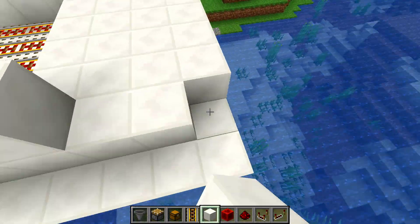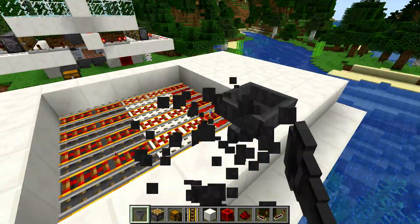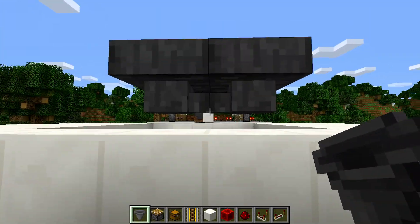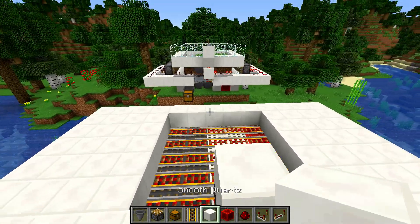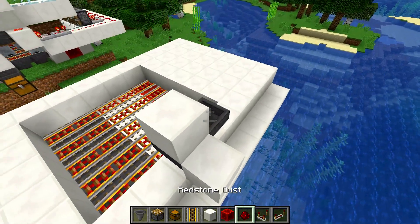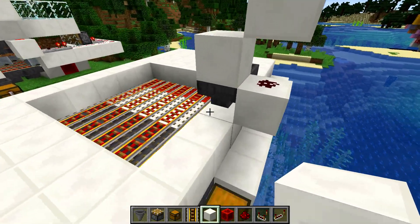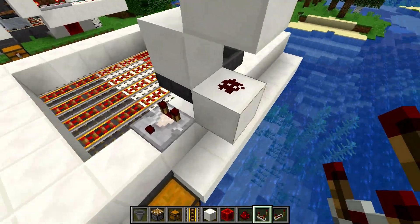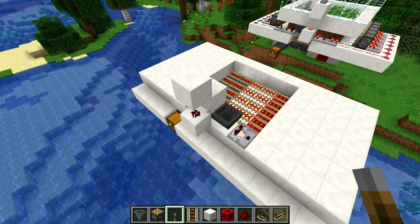After we get this filled in we can start on the redstone. That's going to be one hopper here and one hopper here — turn that guy around so the hoppers are facing into each other, and that's going to create our timer. We place a block on top of that, and a block behind it with redstone dust on top, with another block on top like so. Now we can start with our comparators — one on this side facing out of that hopper, and one on this side facing out of this hopper.